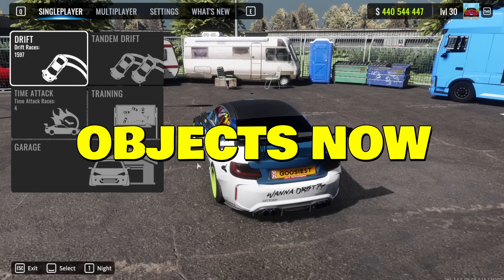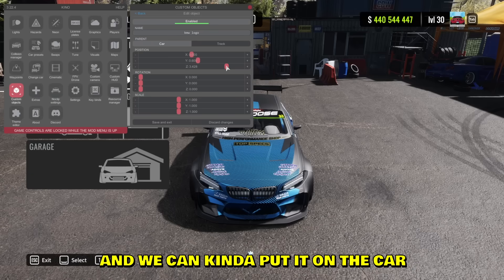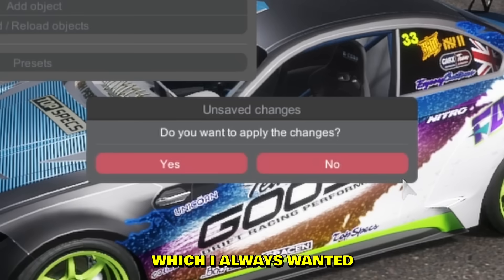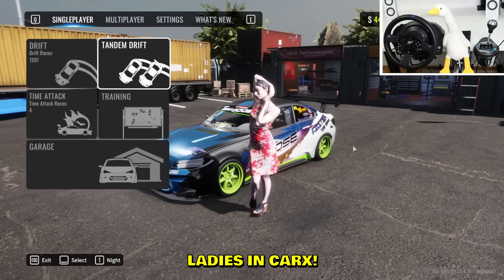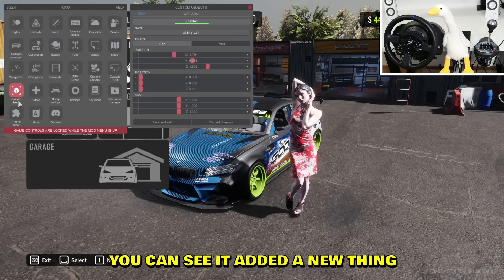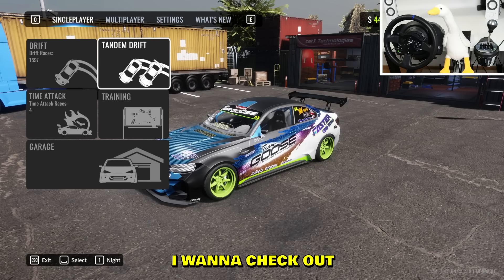Did you know we have objects now in CarX? We have an object badge and we can put it on the car - proper badges now in CarX, which I always wanted. And also, the best thing: we now have ladies in CarX. This is with Kino Mod objects. If you already have it, you can see it added a new thing: custom objects.